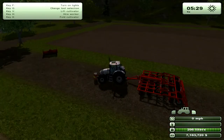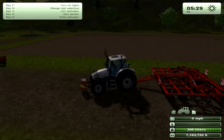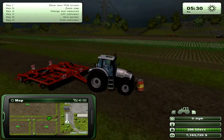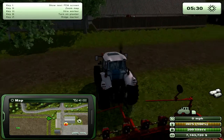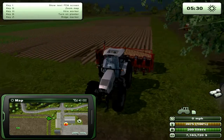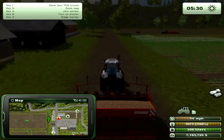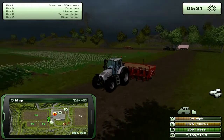First things first: you need a field — any old field. Starting with field number 16, we're going to plant. As you can see next to me, I've got this one growing at different stages, so we won't bother waiting. One of the things you need is a field, and you need that field plowed. Let me just go over to it.